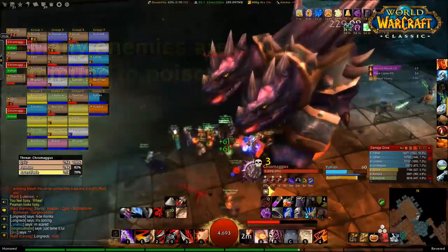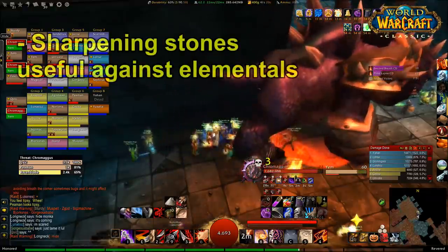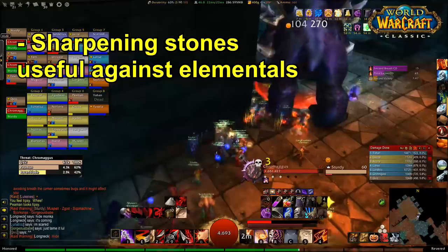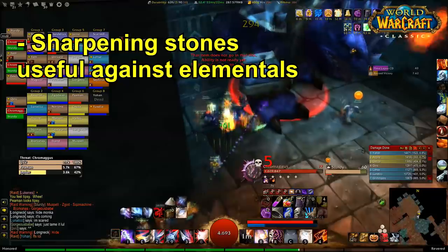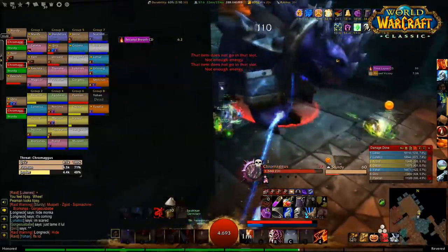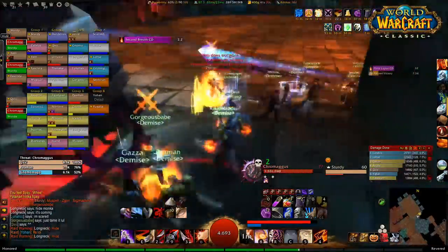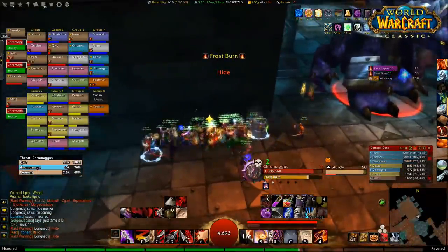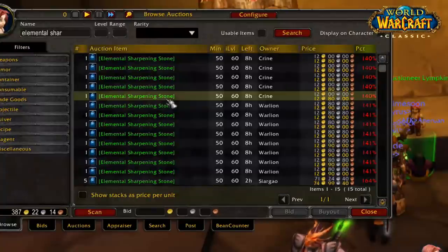When you're doing Molten Core, clearing trash and doing particular bosses that are immune to poison — for instance Ragnaros at the end — it's definitely much more worthwhile to apply a dense sharpening stone or elemental sharpening stone if you can afford it, rather than using instant poison, because that instant poison damage will just be totally resisted since the bosses are completely immune to the damage.